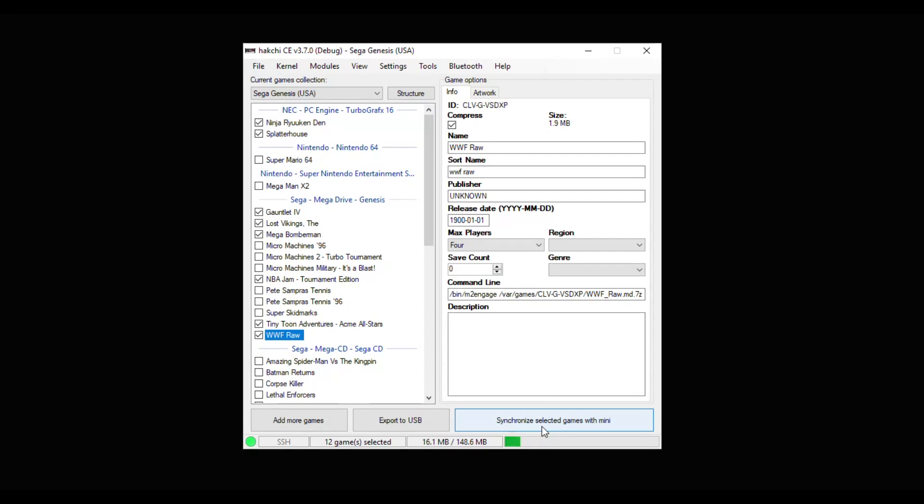All that's left to do is hit this synchronize button right here. Let's head over to the Sega Genesis Mini and we'll take a look.